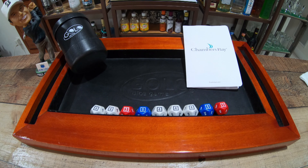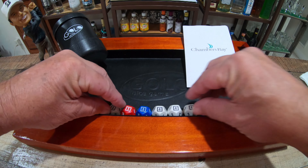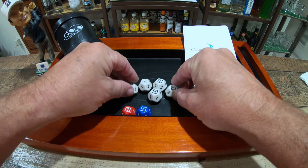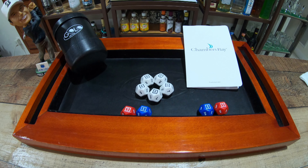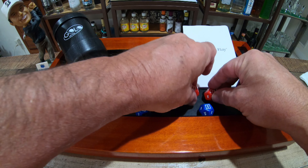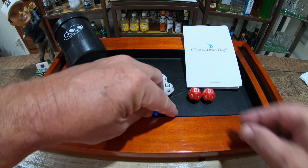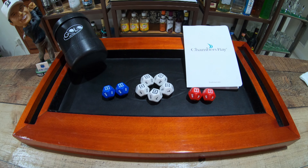Real quick, the rules. There are nine dice. We'll be rolling five white dice for our par four holes, two red dice for our par threes, and two blue dice for our par fives.